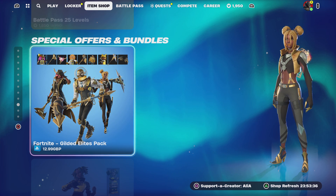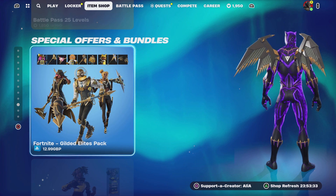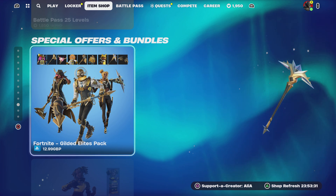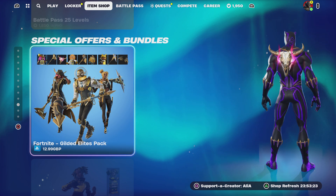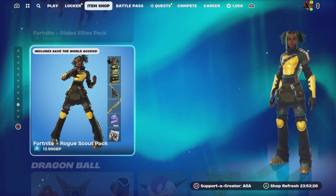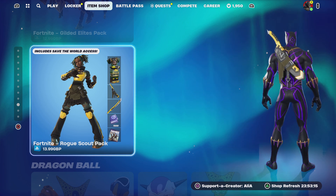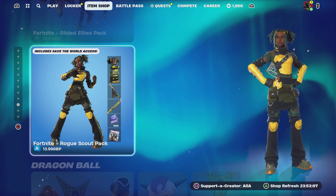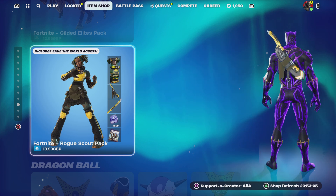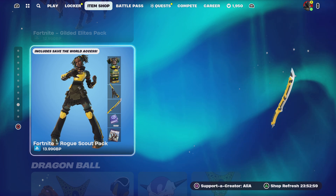Moving to special offers and bundles — we have the brand new Fortnite Gilded Elite Pack, which brings Midas back in fish form. We'll take Midas however we can get him. I've also covered the Rogue Scout Pack in its own 'is it worth it' video. A lot of people are iffy on the packs, especially with the Save the World challenges — some people don't want to go through those to earn items back, but it is what it is.